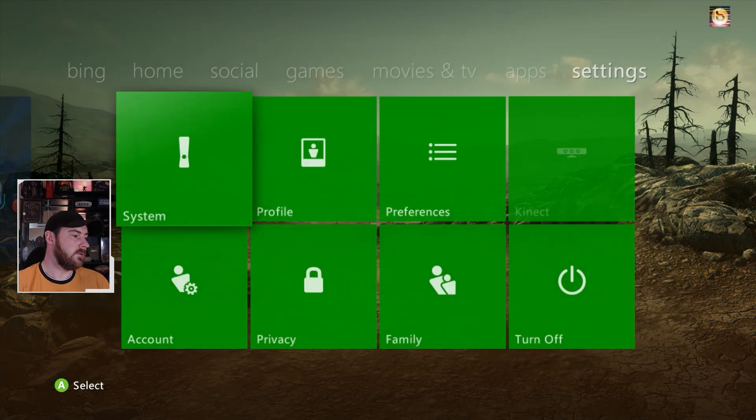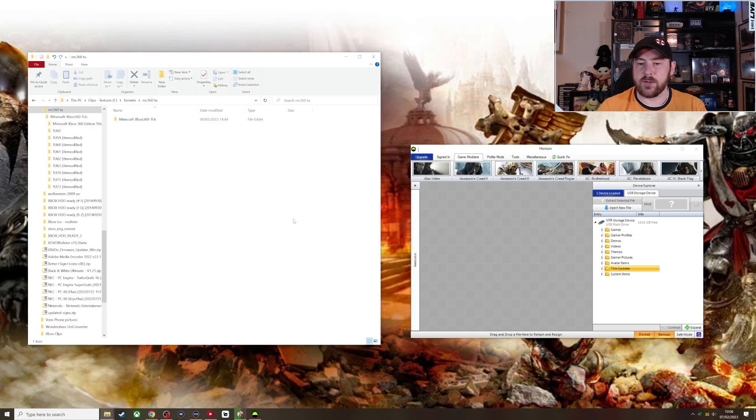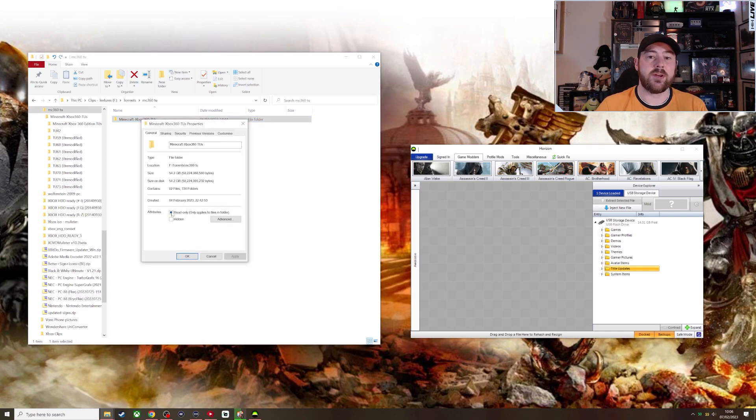Now on the PC, on the left hand side I've got the updates folder and on the right hand side this is the Horizon tool. You don't need to be signed in or anything. You can find the download link in the description — you're literally just taking official updates and sticking them on a USB stick; the Xbox has no idea that it isn't coming from Microsoft directly. What you will need to do first is right-click on the Minecraft update folder, go to Properties, and uncheck Read-Only.